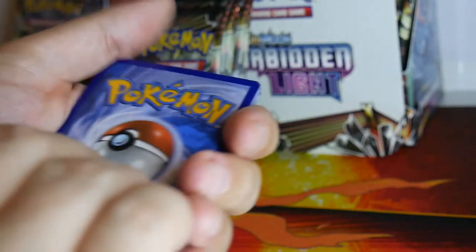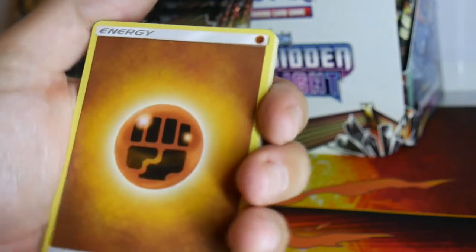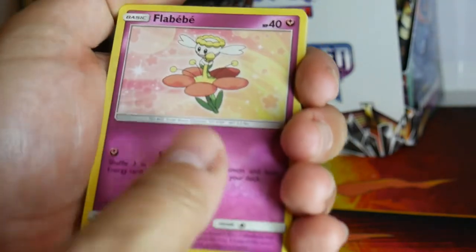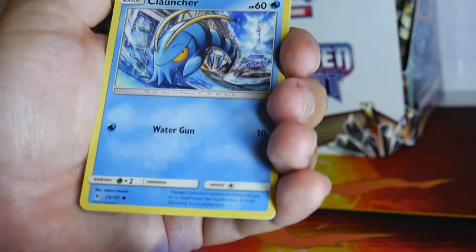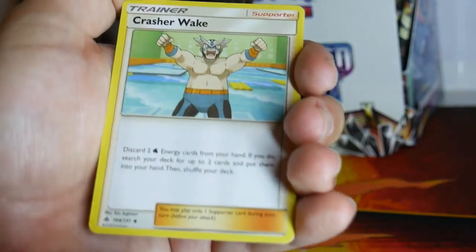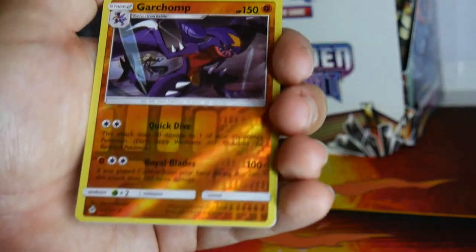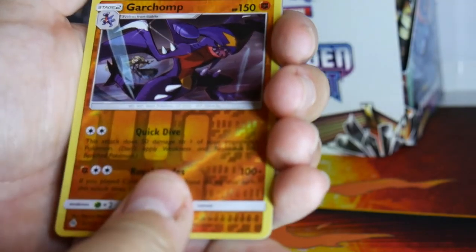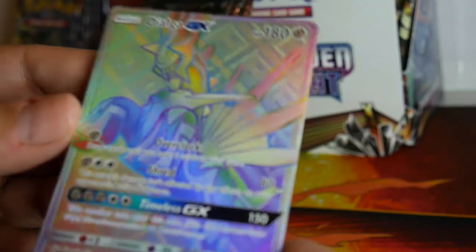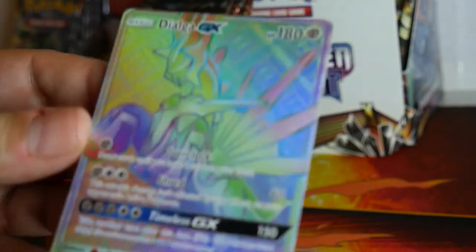Guess the energy — this is going to be Electric. Electric fighting type. Froakie, Flabebe, Gible, Clauncher, Noibat, Gabite, Hoopa, Crasher Wake, Garchomp, Reverse Holo Rare, and a Dialga GX. I really like the pattern on that Dialga GX. The rainbow. Very nice.